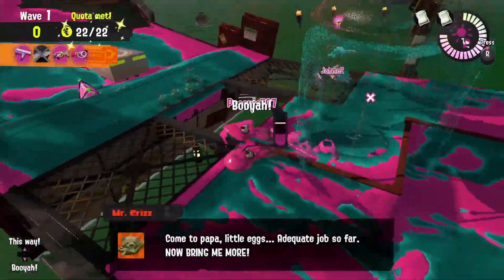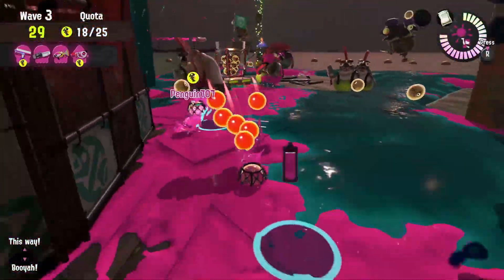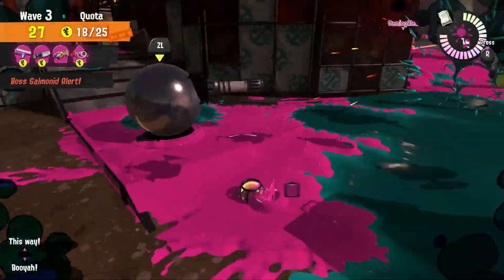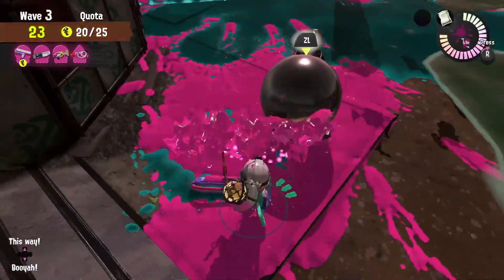Marooner's Bay is a very tight map, but as long as we keep tossing those eggs in a steady wave towards the basket — or on a high tide, using snatchers to bring the eggs closer to us — we should find some success on this very, very difficult stage.